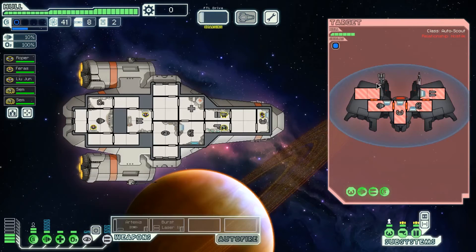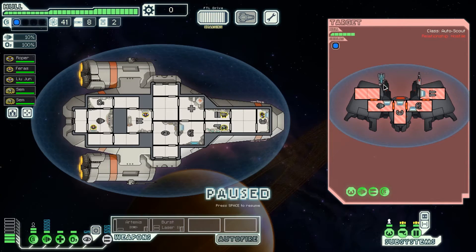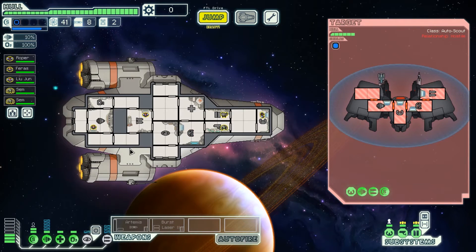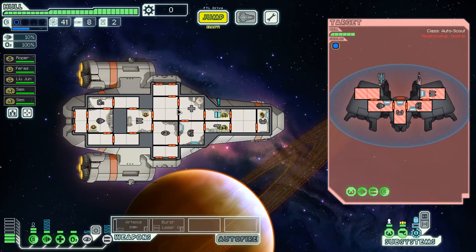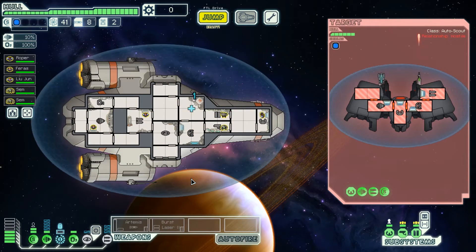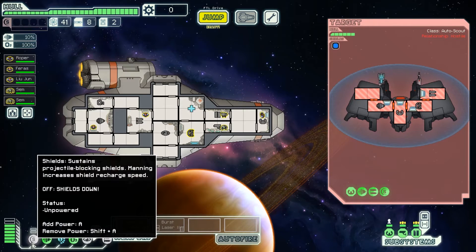We can also do this against an ion blast and a basic laser. This is a little bit more difficult because this fires at 8 seconds and this fires at 10 - there's only a 2 second gap. But with good timing you can still do it. Wait for the ion to fire, raise the shield. The ion gets inside the shield barrier and the shield comes back up before the basic laser hits. Then the next volleys are at 16 and 20, so it's a pretty easy dodge. Then 24 and 30, so we can keep doing this for a while.